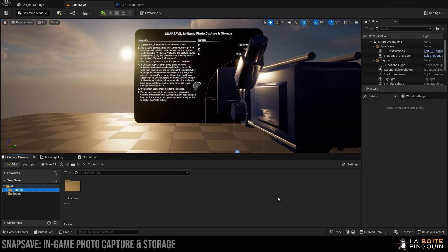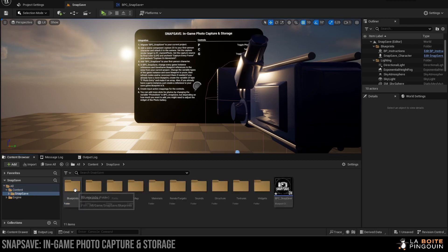Hello everyone and welcome to this quick video on how to use Snapsave. Once you've opened the project, just head over to the content browser and double click on Snapsave. This is where you will find everything you need to make it work. We can now press play and try it.